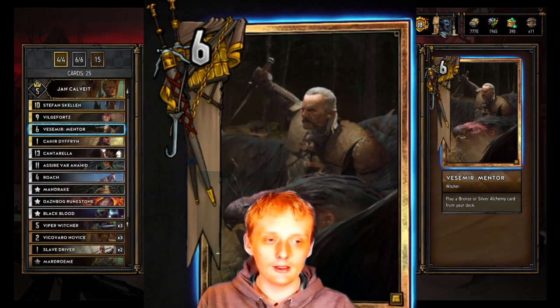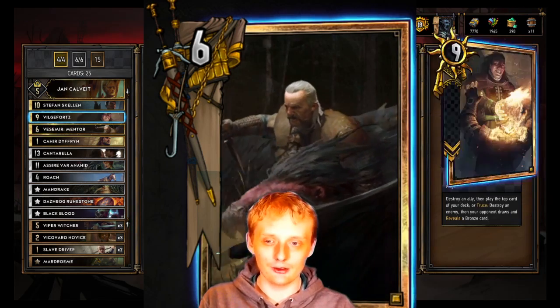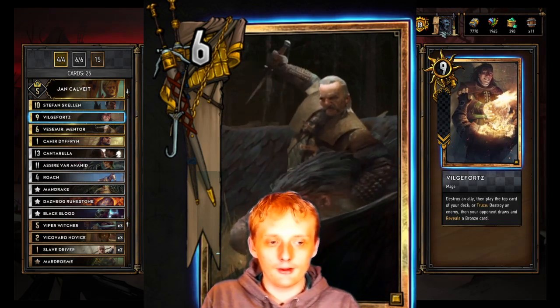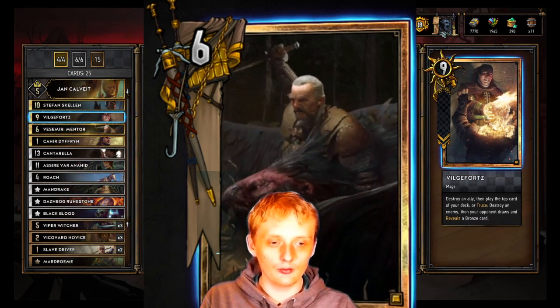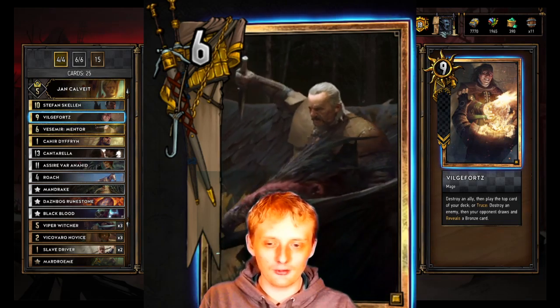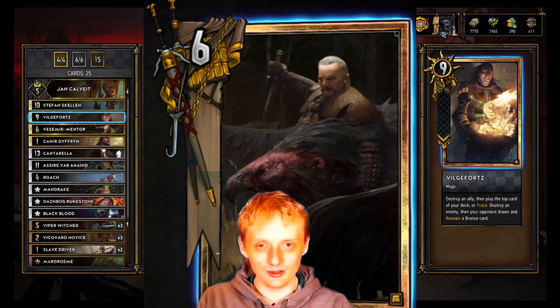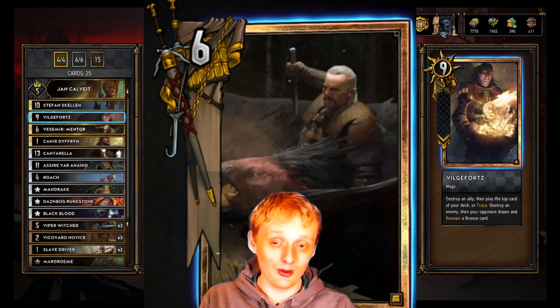Vesmere: grab a bronze or silver alchemy card from your deck. It's an alchemy deck, so Vesmere has plenty of targets. Filkforge: destroy an ally then play the top card of your deck, or destroy an enemy and your opponent draws and reveals a bronze card. I usually use this to kill off a slave driver or novice and get another card from my deck — plus eight or nine power technically.